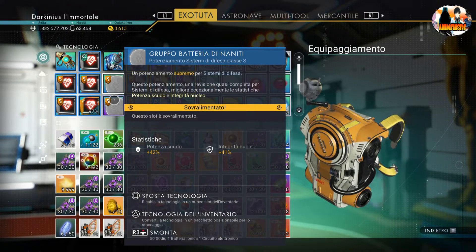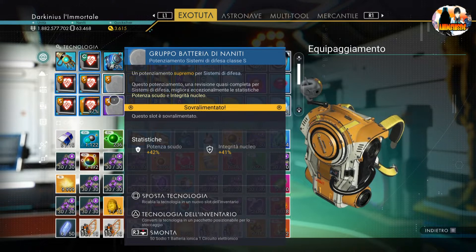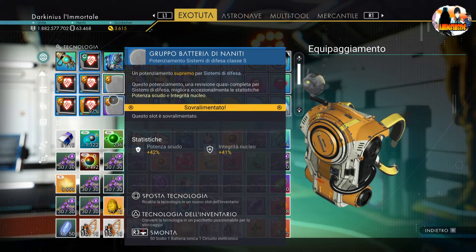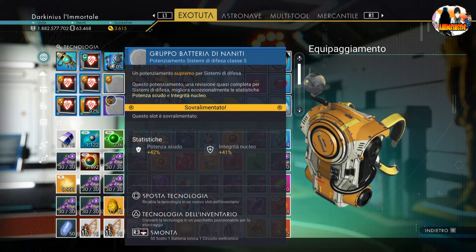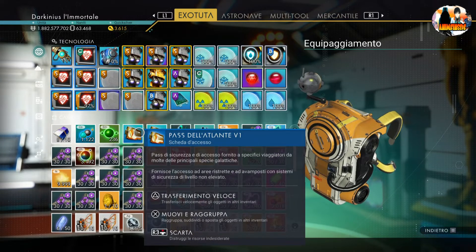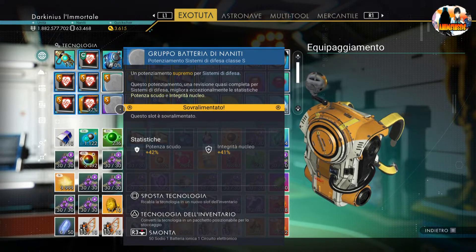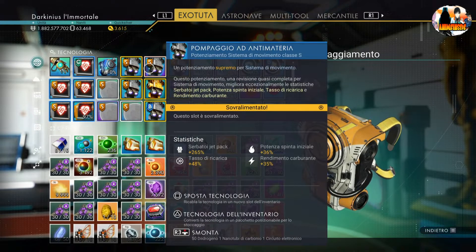C'è solo da valutare cosa vorreste inserire per creare la vostra build. Per quanto mi riguarda, la cosa più importante in questo gioco è la difesa. Se avete una difesa alta, avete meno problemi nel combattere un esercito di sentinelle, o un giocatore che vuole fare PvP con voi. Sul console, se volete difendervi con il PvP attivo, la migliore cosa è lo scudo.